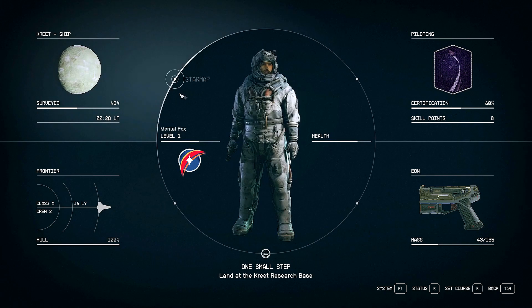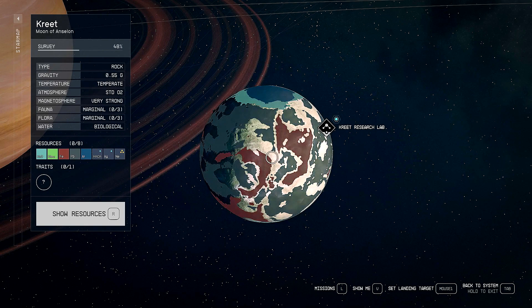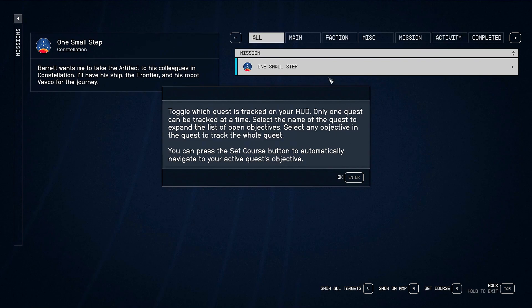If we bring up our star map here, we'll see where we are — yeah, just outside of Kreet. We did a scan at the end of the last episode. We can hit R and it'll show all the resources, or we could hide them. But we're not here to mine the planet just yet. We're here to land at the Kreet Research Base.